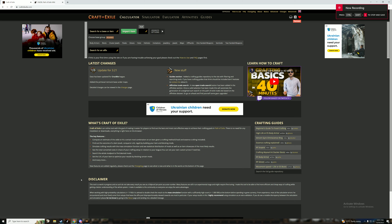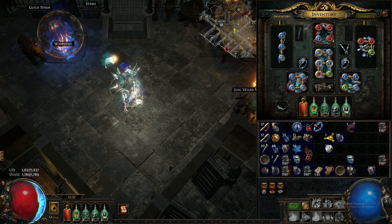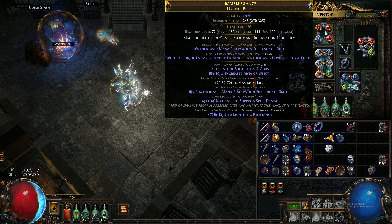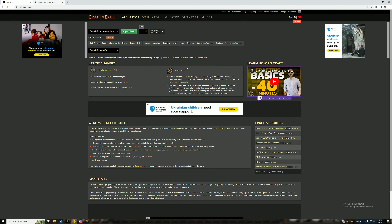For the ninth episode in the crafting series I want to discuss Veiled modifiers. First let's show you in-game what a Veiled modifier looks like on a crafted item. This is my helmet, and as you can see the prefix 'of the Chosen' gives plus two to level of socketed AoE gems — that's a Veiled modifier. All the other modifiers on the item are good modifiers. Let's explain how Veiled modifiers work.